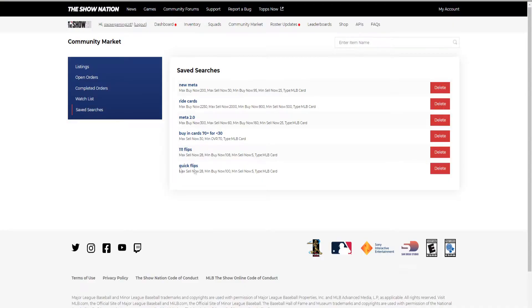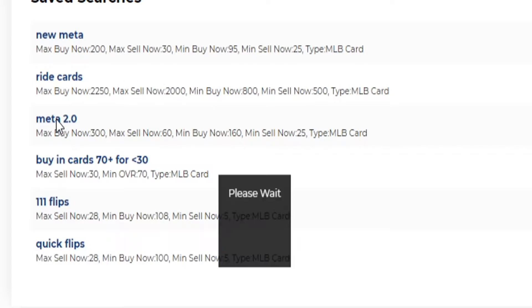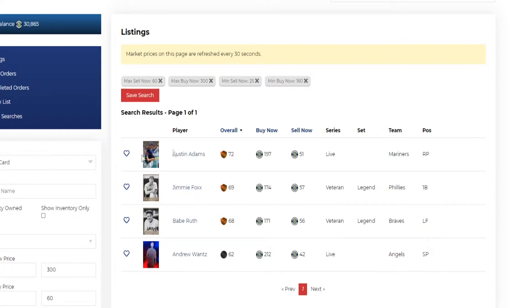Meta 2.0 sits between the two previous strategies. The first, which I call the 111 flips, is where you buy very cheap and sell cheap. The last episode covered high-tier ride cards - thousand to two thousand sell-now cards. This one is the middle: cards with a bigger sell-now price that also sell fairly fast at the buy-now price.